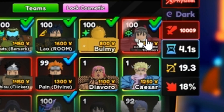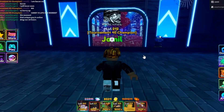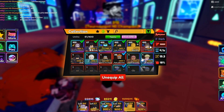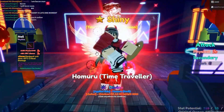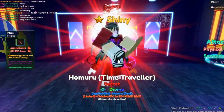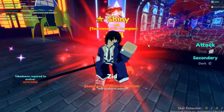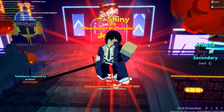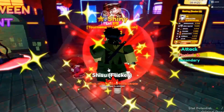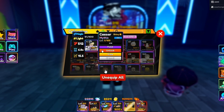I can already see shiny Homera equipped. We've got Homera with Triple S — let me check the percentages. Oh, this is shiny Homera — I didn't even know it was shiny. Wow, that's already a lot. Shiny Shisui too! Let's go down the box... shiny Zid. Okay, you're cooking with this inventory. Another shiny Zid — shiny Caesar as well!